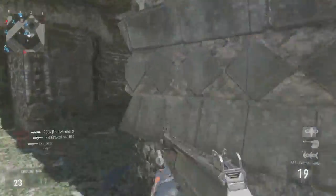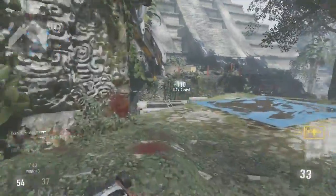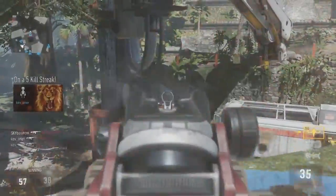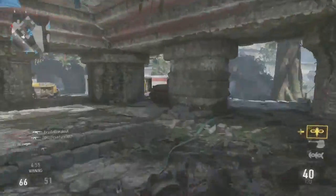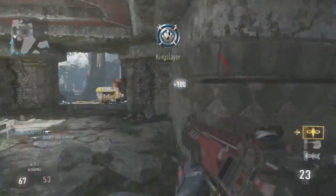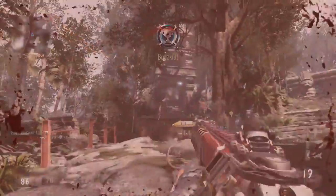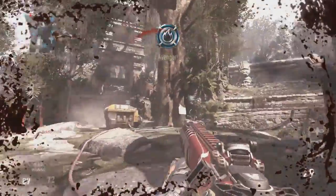By the way, in this particular footage I was using a couple of scorestreaks, but I did end up removing them. But regardless, even with that — missing a couple of perks — you still get some awesome long-range kills with this gun and this class setup. The class setup I showed you on screen before this gameplay footage is certainly what you need to be using. It's UAV only, and you can see the long-range kills you can get quite comfortably with an SMG.